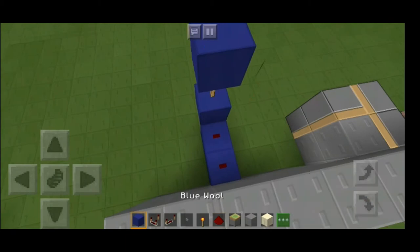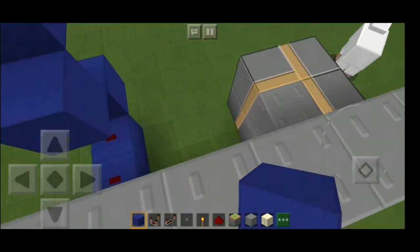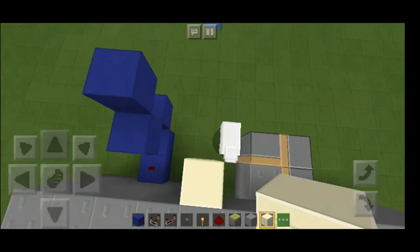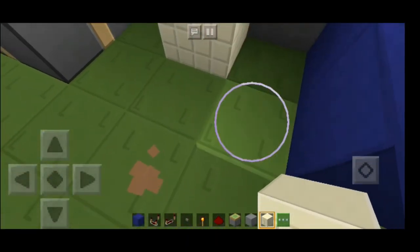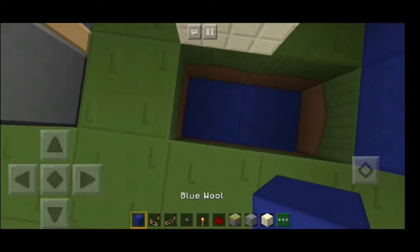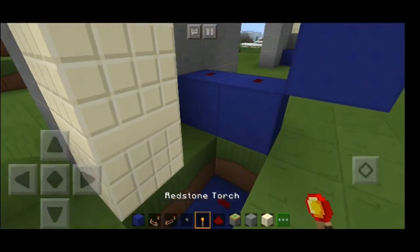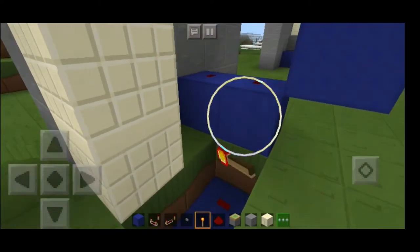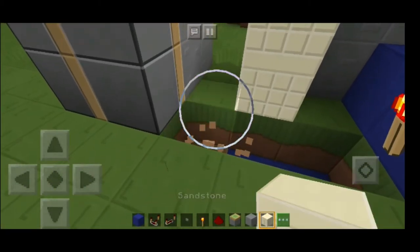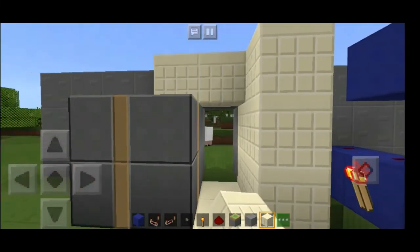Put a block of wool here, put a redstone dust here. Put a block of wool here and the blocks you want right here. Break this, put wool and redstone also here, and you're going to put a redstone torch. Over here you will put the blocks for the inside of your base — put them all around.